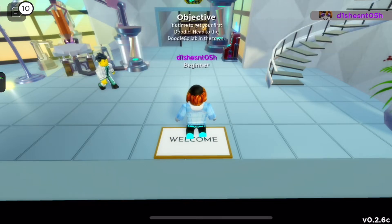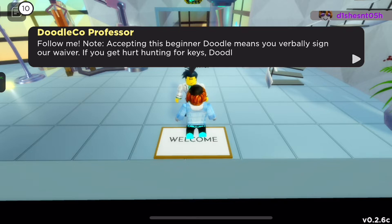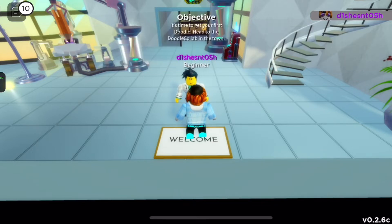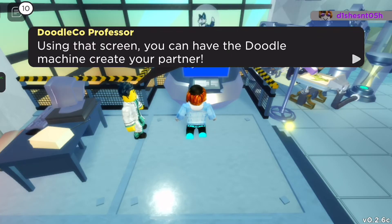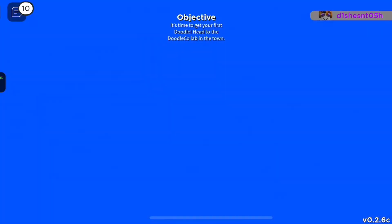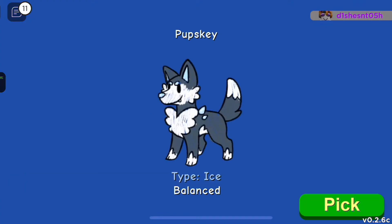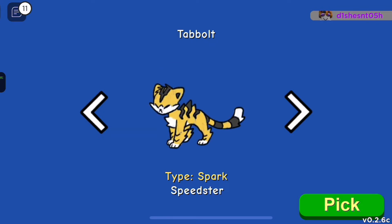The scientist says: 'Are you here for the key-finding competition? Considering today is one of the last days to enter, you must be one of the last ones. Everyone who enters gets a free doodle — follow me!' Using that screen, you can have the doodle machine create your partner. Which doodle will you pick?